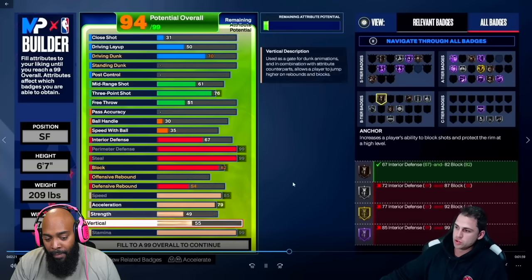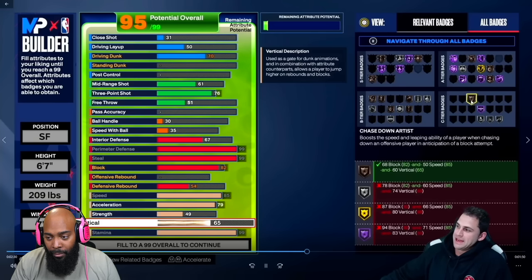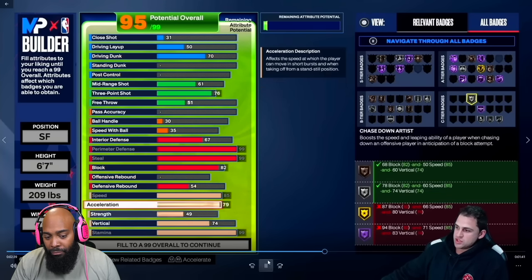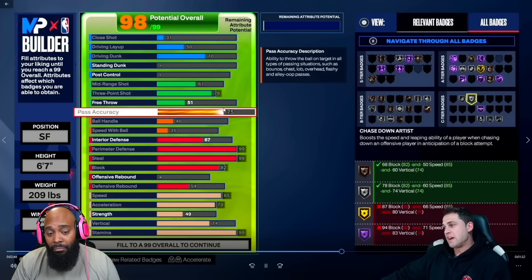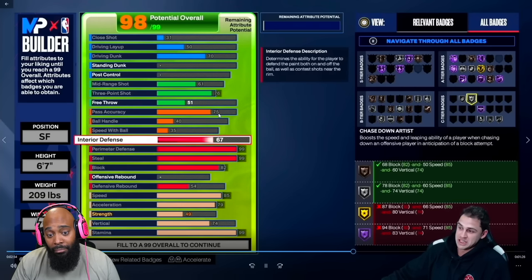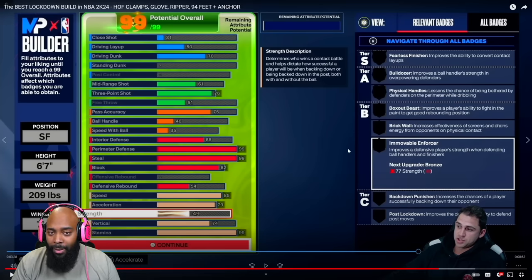When we adjust our vertical we unlock Chase Down as well — vertical is tied to Chase Down. You can see Chase Down bronze right there. I'd like to get it to silver, and you can, but it's a decision at 95 overall. We don't have strength and we don't have pass accuracy, so it's give and take. If you want 75 pass accuracy — which from what Wolf says is not great but decent — you'll see what you can do.